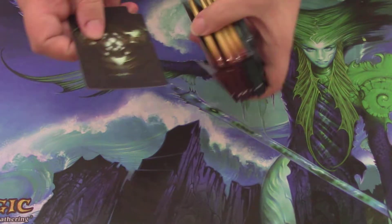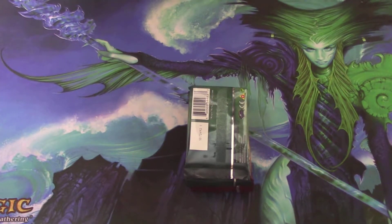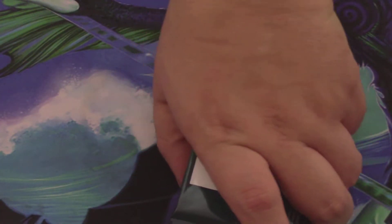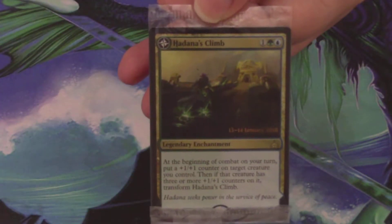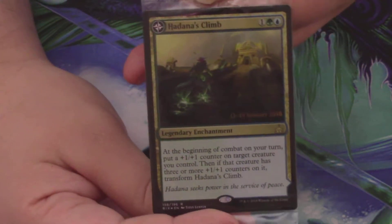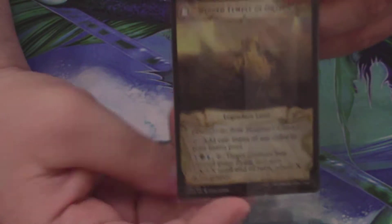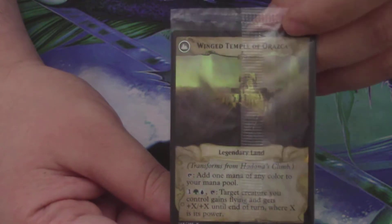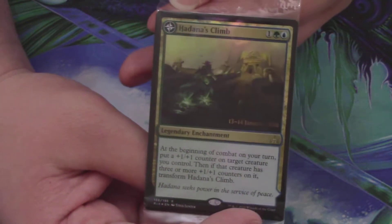And with those packs, get rid of the insert, we have our promo — let's zoom in so everybody can see what we're working with here. Our promo today is a Hadana's Climb. I'm not going to take it out of the plastic, but it is a flip card. If you flip it over, it becomes the Winged Temple of Orazca, which is awesome. You get to see a little bit of the foiling pattern there. So that's pretty sweet.